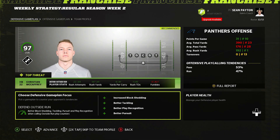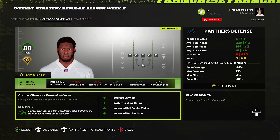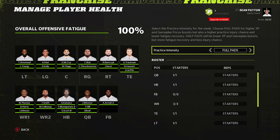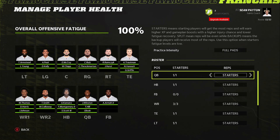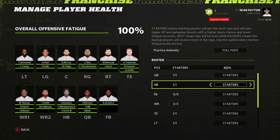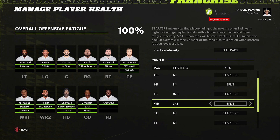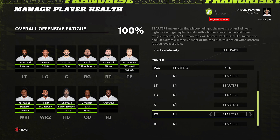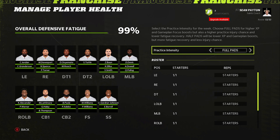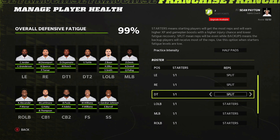They also overhauled the game planning system each week so that you can game plan for your opponents, see advanced stats, and decide what you want to focus on and your goals for the week. They also added a new fatigue and health management system so you can determine how hard you want players to practice — full pads or half pads — and how you want to split reps between starters and backups to keep your players fresh throughout the year. If you push them harder in practice you get more XP but raise the injury risk; give them an easier time and you get less XP but a bigger guarantee of them staying healthy.